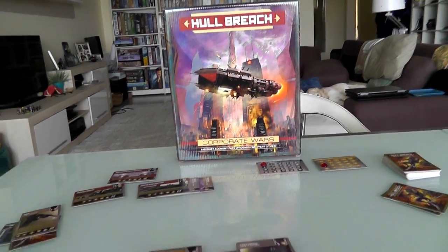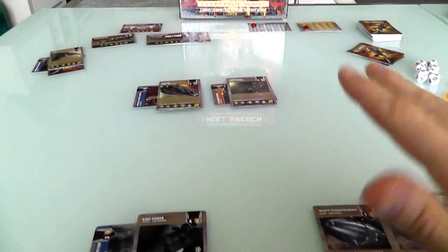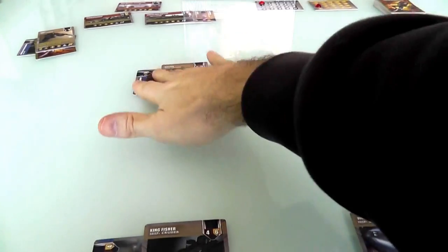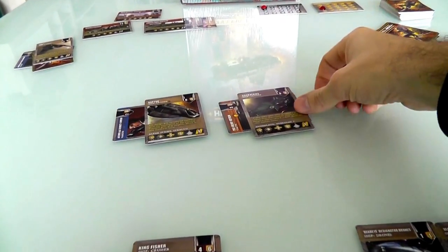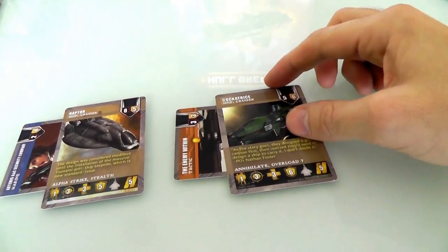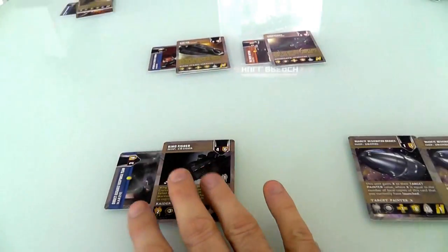Are you ready for some hull breaching? Then you've come to the right place, because there's probably going to be just a little bit of it going on here, as Jen lays siege on my sector of the galaxy. As you recall, right at the end of the first, there was some enemy within. We had some stowaways on board, and they took over the cockatrice. So it's two cruisers versus one.